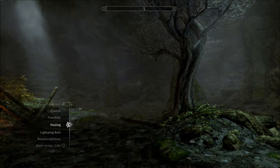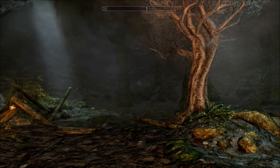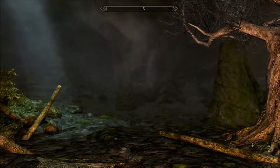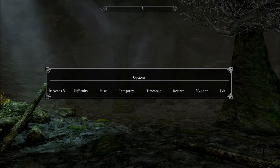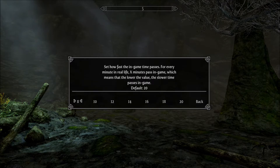I want to show you guys iNeed — this is really cool, and it might be worth downloading just for this piece. Basically, you have to eat, drink, and rest to keep your attributes up and to not take a percentage reduction of certain attributes. One of the things you can do under options is set a time scale. You could deactivate all the food, drink, and rest requirements if you want, and just use the time scale, where you can set how fast in-game time passes. For each minute in real life, X minutes pass in the game. The default is 20 — so one real minute equals 20 in-game minutes, meaning three real minutes equals one in-game hour.